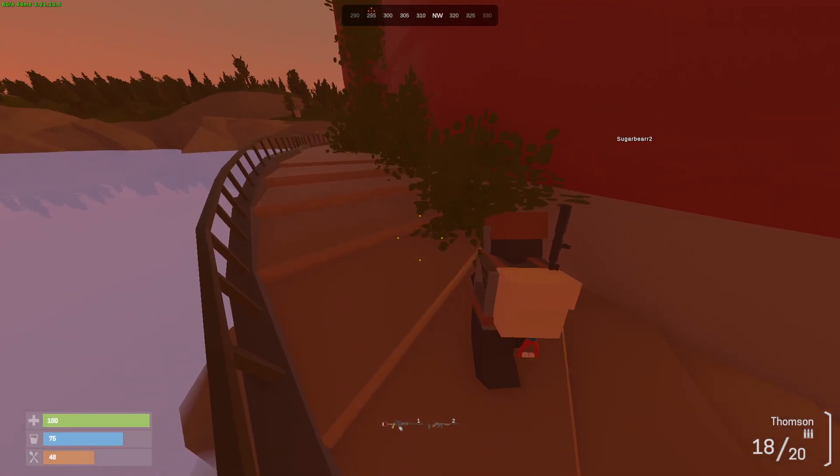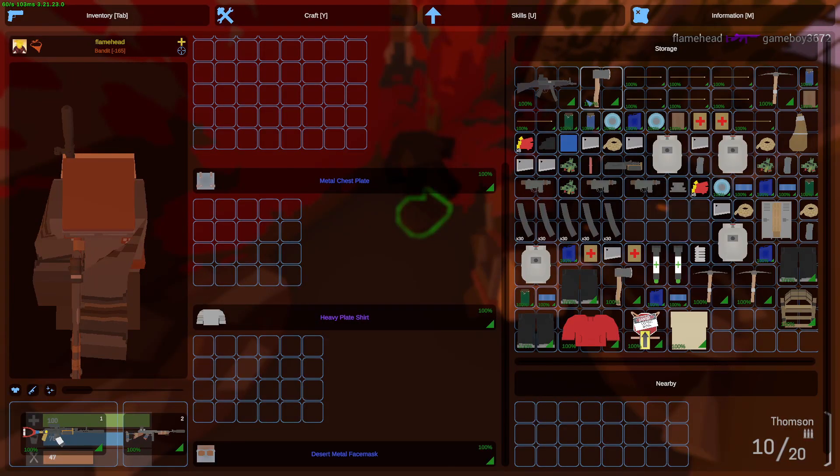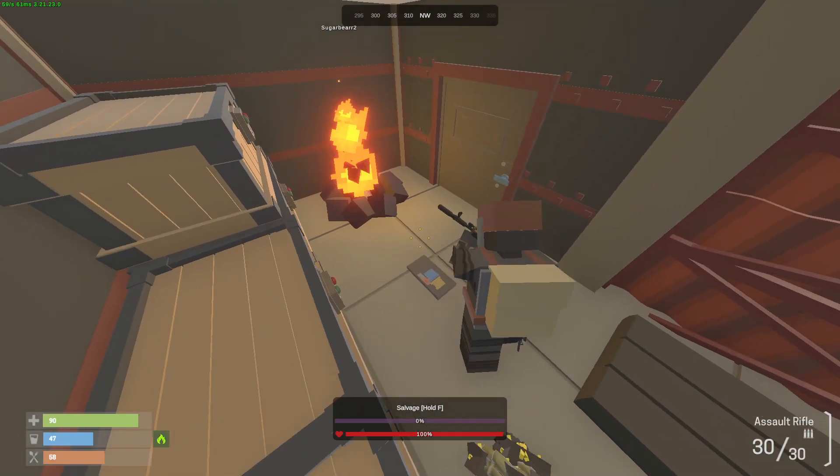There's a guy in here, I'm pretty sure. Alarm! P5 - he has a locker as well, a bunch of mags and components. Wait - we're getting raided!